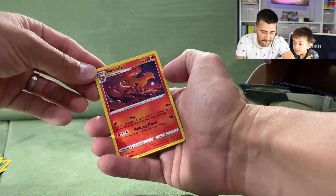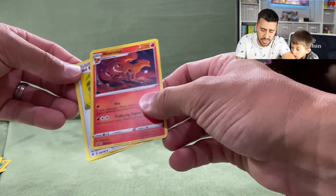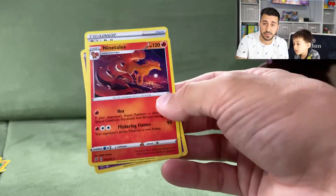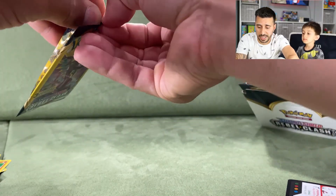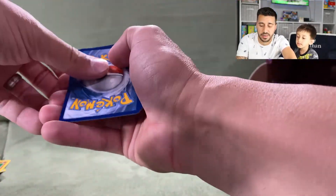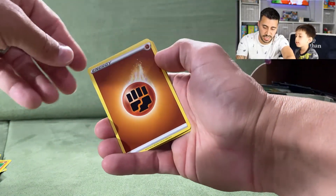We got a Ninetales — uncommon, not the rare version — a Poke Ball, and a Clefairy. There's a full art Ninetales card in this set that's pretty sought-after and we're hoping to get it. These are Dollar Tree packs, so we're not expecting too much, but hoping for something good.